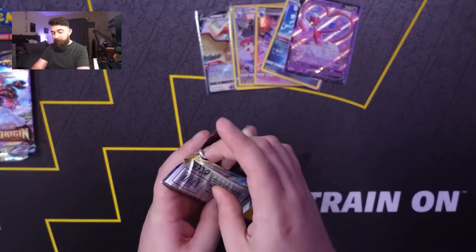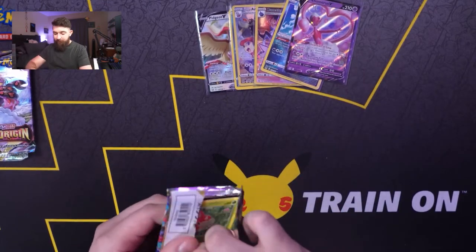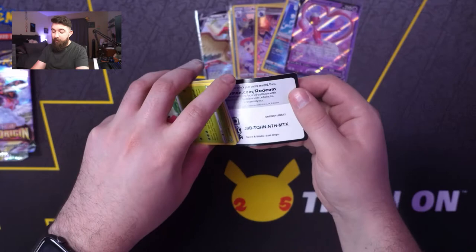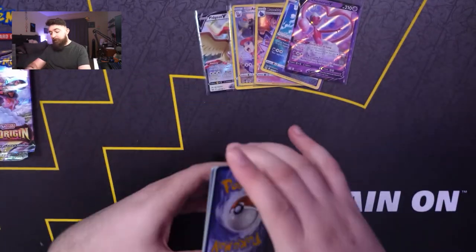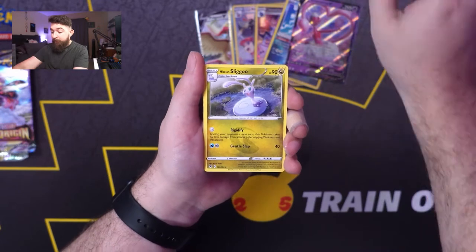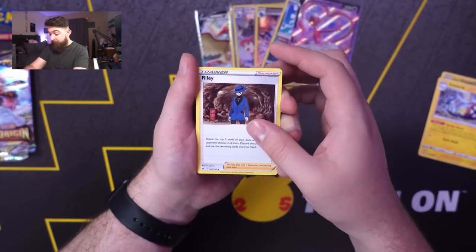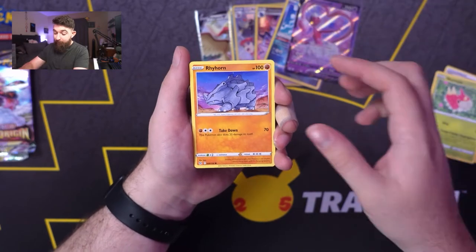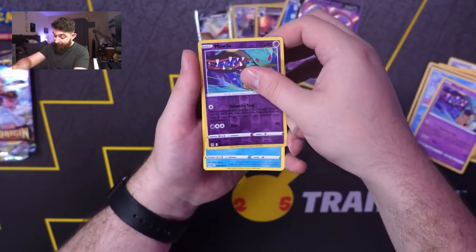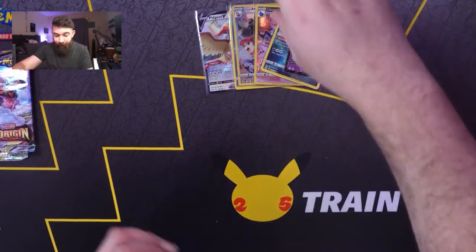Moving right along — see if we can get that Guardivore. I think that's another chase Radiant — Guardivore. Metal Energy, Siligoo, Electric, Riley, Wurmple, Rhyhorn, Murkrow, Horsea, Mullisle, Mullisle again, and a Cramorant with Lost Zone — Lost Ability.